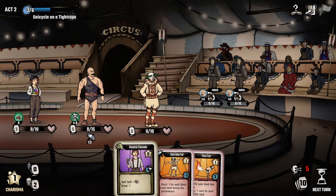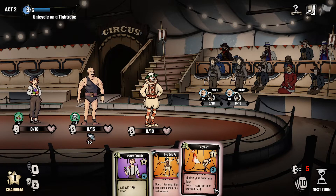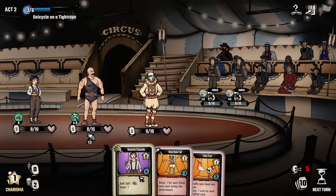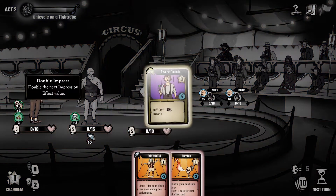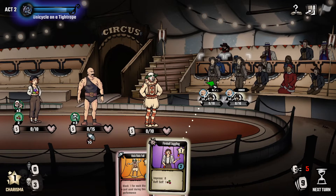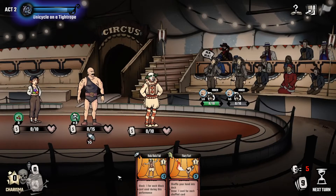We still have one charisma left. Charisma is essentially mana in this game. We've got a card that shuffles your hand into your deck and draws one card for each shuffled card - this means it doesn't go into the discard pile, which could be useful. We'll give ourselves a buff: double impress, which doubles the next impression effect value. So now we could use impress 4, but because of the buff we'll actually get impress 8. This game is really about buffing yourself and debuffing the enemy - I found it's really focusing on the special effects a lot.